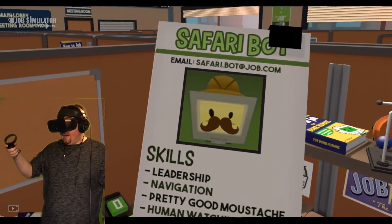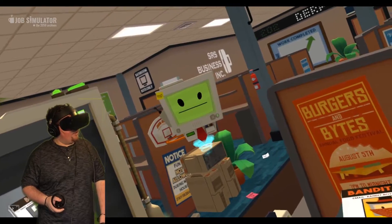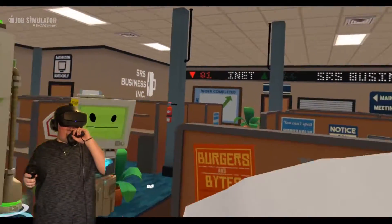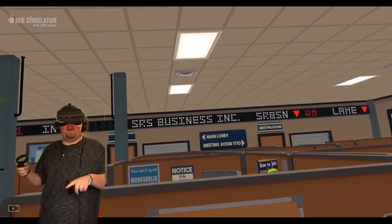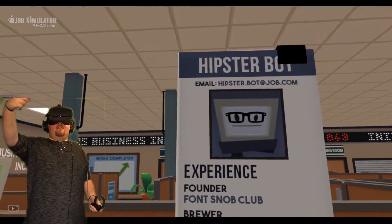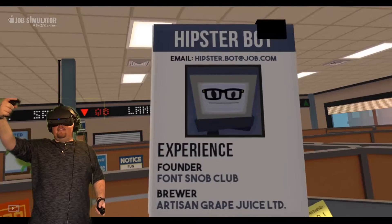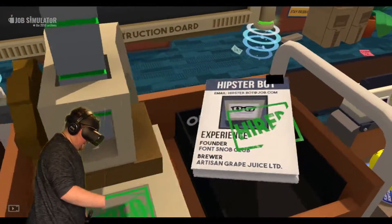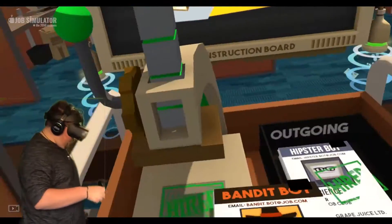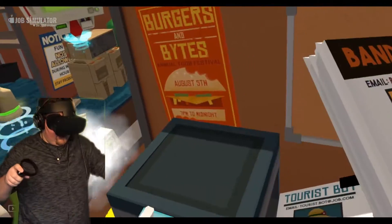Who else is in here? Safari bot. Skills: leadership, navigation. Has a pretty good mustache. Human watching. Boss, I'm not quite sure how I feel about the human watching. Is it bad I just tried closing the drawer with my knee? That either says something about my intelligence or just shows something about what VR can do to you if you're not thinking. Hipster bot. Experienced. Founder of Fun Snob Club. Brewer Artisan Grape Juice Ltd. You know what? That sounds like someone I want working for my company. You're hired! We'll give Bandit bot here a job too. I want to make a copy of his resume. This is the happiest day of my life! I want to keep this on my desk.